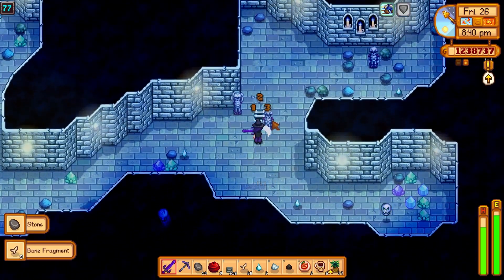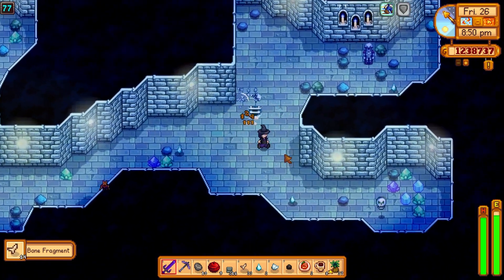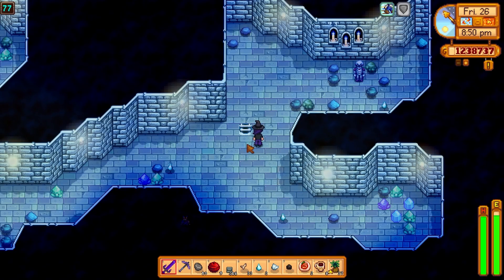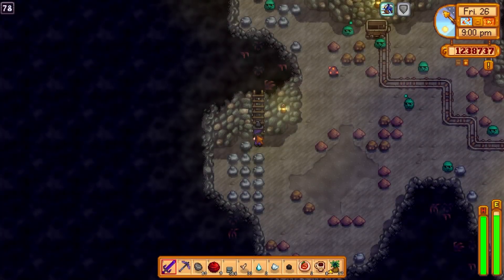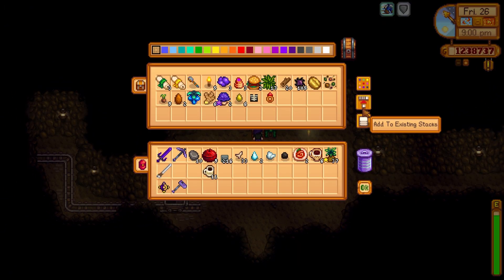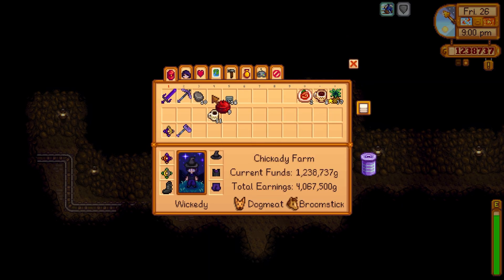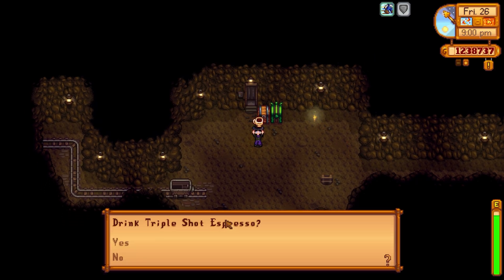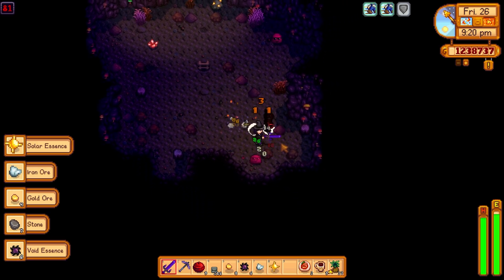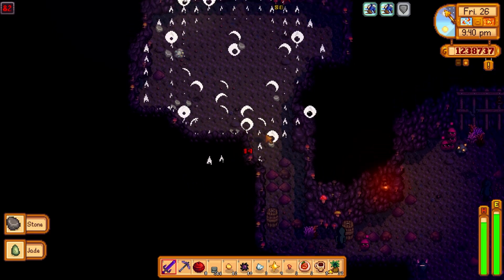There it is — perfect. Let's head down and then back up and drop this bone sword off. Now it gets really spicy — we're gonna have a lot of fun in the 80s and lower. I'll be fine, I promise. I actually really like these levels because you can get some really good loot from all of these enemies.